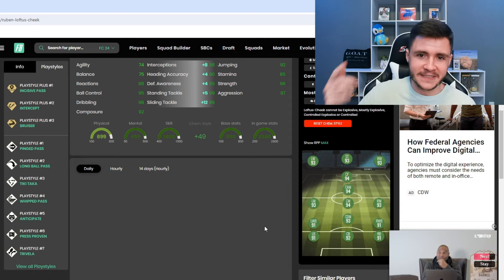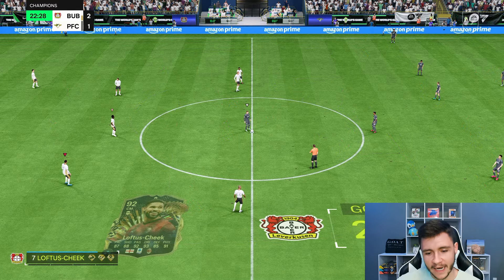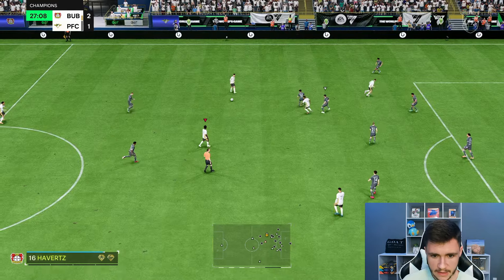Here we are jumping into game number one of FUT Champions using Ruben Loftus-Cheek. I'm actually really excited to test the card out. We're coming up against Garrincha, Rodrigo, Werner, Rolfo — it's a good team. The plan is to incorporate him as a box-to-box midfielder in the 4-3-2-1 formation. First things first, let's test out the card's dribbling. He doesn't have the greatest agility and balance and does have a bigger build in-game, but for the most part he is pretty smooth on the ball. The rest of his dribbling stats being really high is really helping out the card. The acceleration maybe could have been a little bit better in that situation.